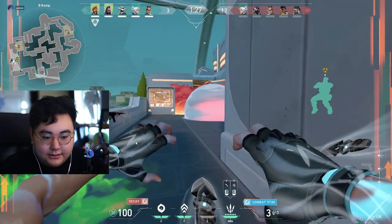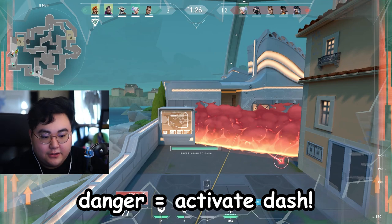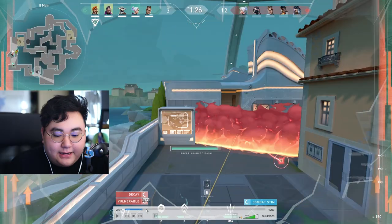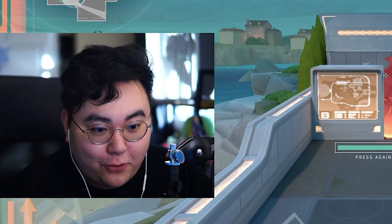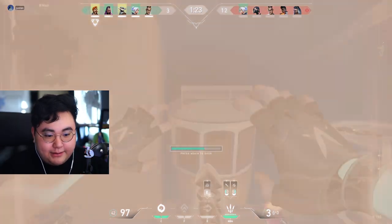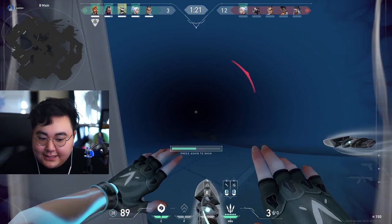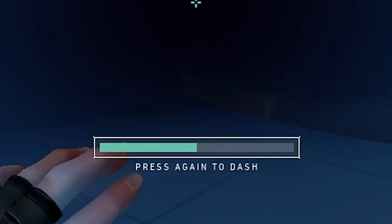On a map like Pearl, it's hard to just throw a smoke and dash in. I decide to activate my dash when I see a lot of clutter — a Phoenix wall, a Phoenix flash, and a Molly to my left. I'm about to go into the battlefield. I updraft, I get hit, but I haven't died yet, so I still have my dash activated.